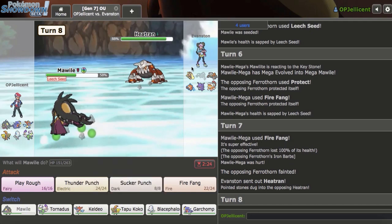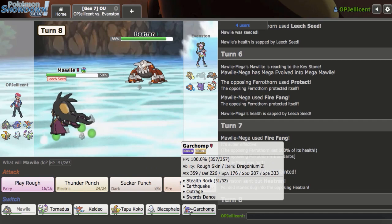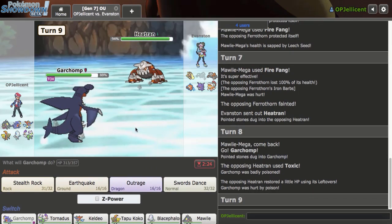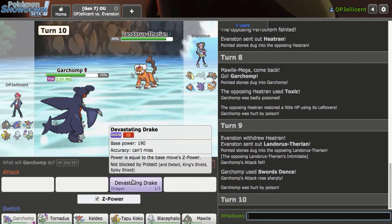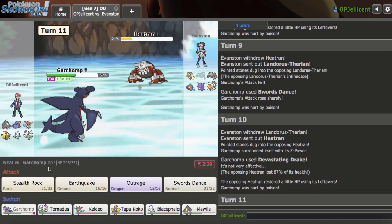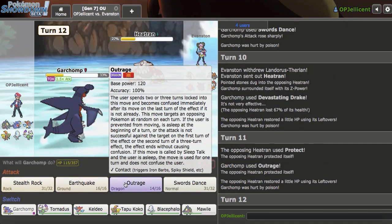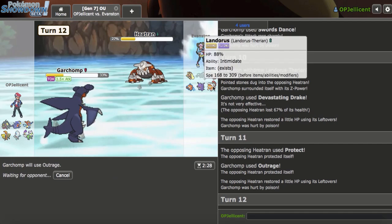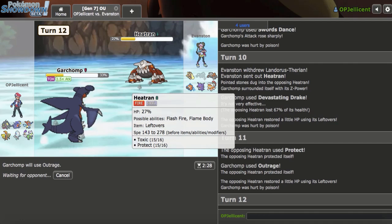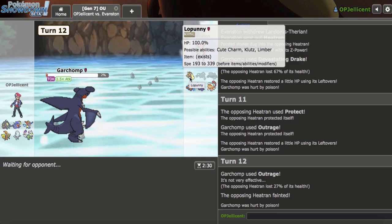They actually do Protect, interestingly. I can just Fire Fang again. As they give me the Ferrothorn - so they expected an over-prediction, which I didn't make. Hard Keldeo is not bad, but at the same time I'd love to keep that out of range of Gengar's attacks. I think hard Garchomp is not a terrible play here. They decide to go for Toxic. I'll just hit them with an SD here on the Landorus-T and then go for my Devastating Drake. If there's Scarf, I live HP Ice. Heatran comes back in - really good pivot. I'm just going to lock into Outrage now.